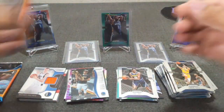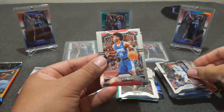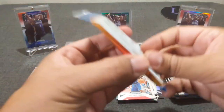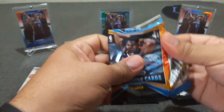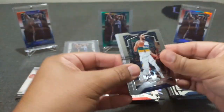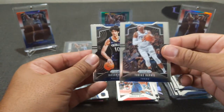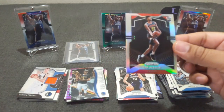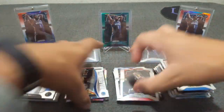Two more packs to go. No silver in here — Oladipo, Terrence Mann rookie, Craig, and a Brandon Clark emergent. Last pack — mojo, come on: Zion, LeBron, Luka, I'll take any of those three. Here we go — I think I got a silver in here. Okafor, Jaxson Hayes, wrong Pelican, Tobias Harris, and a rookie of Cam Reddish. Not bad — this is my second Cam Reddish silver that I've hit. And that is the break, guys.